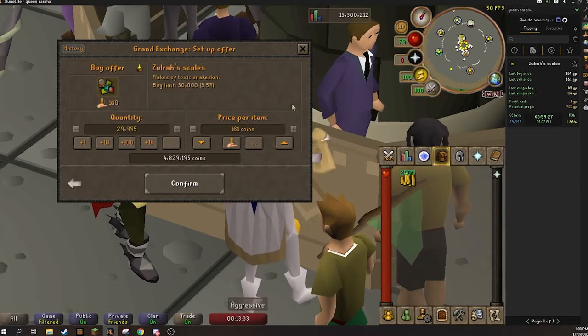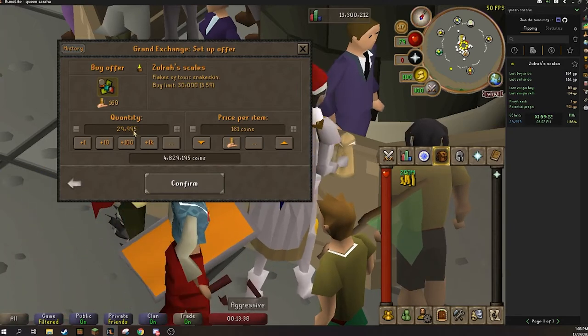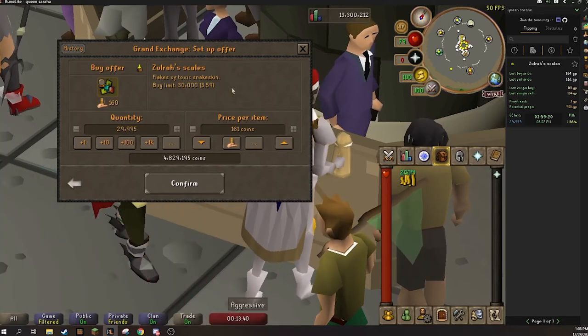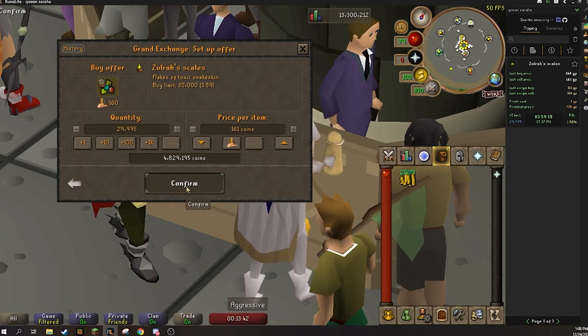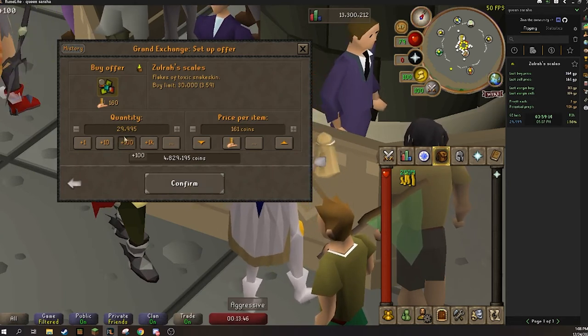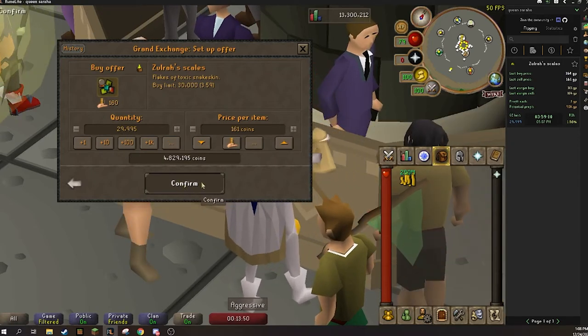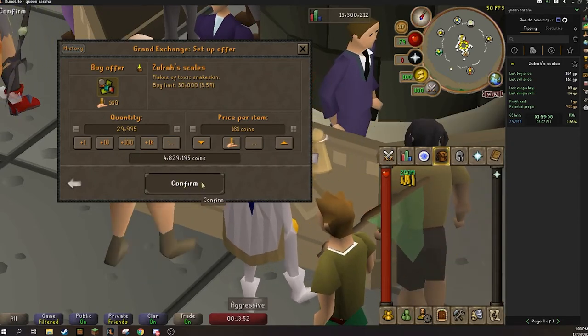Always buy a few under the GE limit just in case you have to end up price checking that item later. So if that margin changes, I want to be able to know what that price point is. Always save like three or four away from the GE limit so you don't have to wait four hours to check the margin on an item again. I always do like 29,995 — leave four or five on high volume items so I can check margins later.